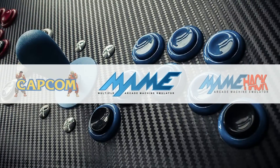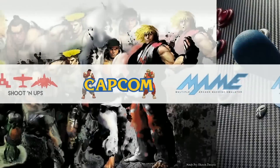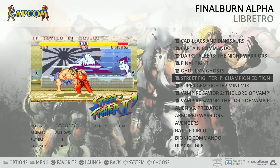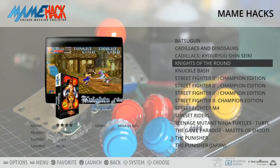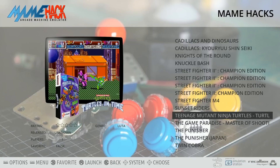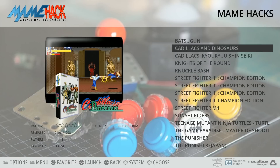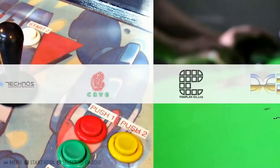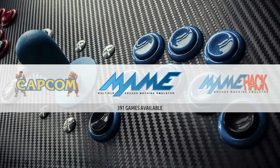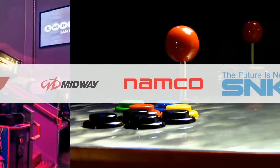MAME: only 391 arcades. Final Burn Alpha Libretro, 71. MAME Hacks, 16 games — Street Fighter II Championship Edition hacks, Street Fighter M4, Sunset Riders hack, Teenage Mutant Ninja Turtles Turtles in Time hack, The Punisher, Twin Cobra, Cadillacs and Dinosaurs. He dismembered the MAME system so the arcade games are broken up into all your Shoot'em Ups, Capcoms, and different publishers — no duplicates. All your Midway games are in here, so if you want Mortal Kombat they're all there. SNK as well.